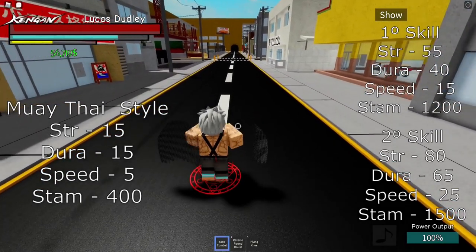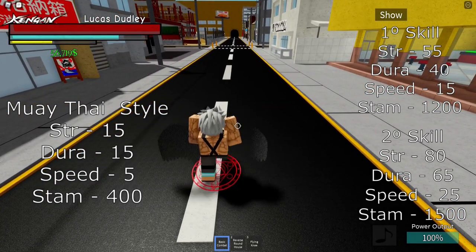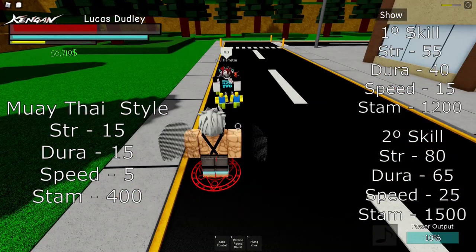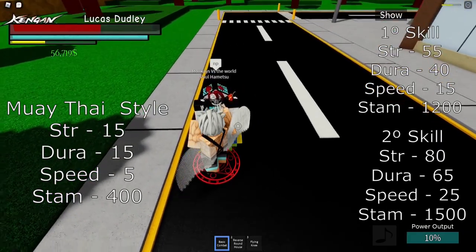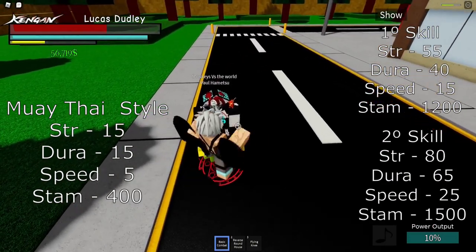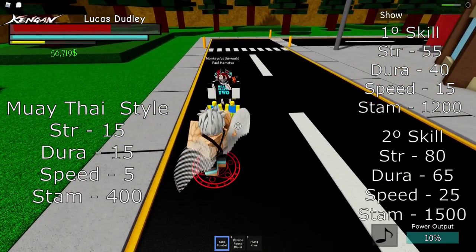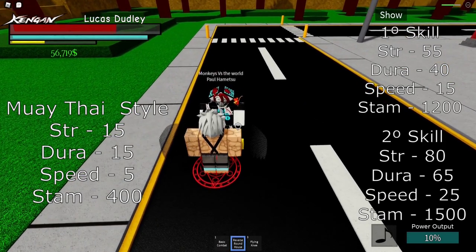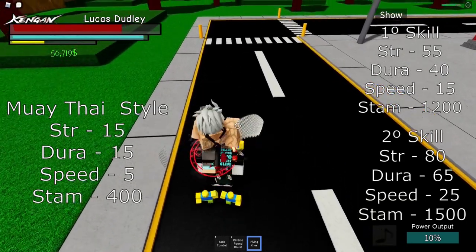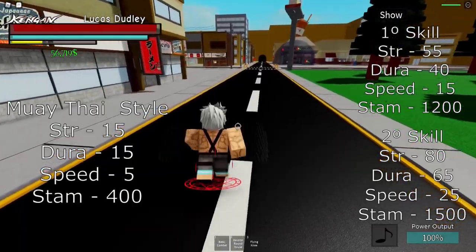I like Muay Thai — it's a good style. This is the basic combat. Now I'm going to show you the skills. We have the basic combat stance, then we have the Reversed Roundhouse, and we have the Flying Kick. Now I'm going to style reset again.